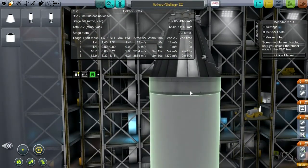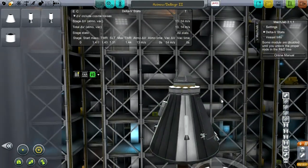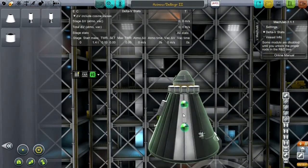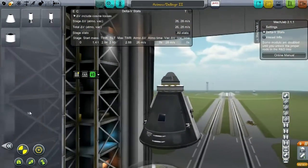Let's see: if we decouple this, this would be the pod. Just one would give us a thrust-to-weight ratio of 1.4. We need to be able to overcome the maximum thrust-to-weight ratio that is likely to occur with this rocket.